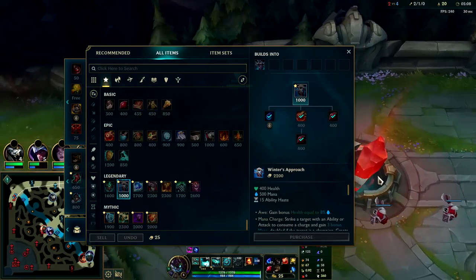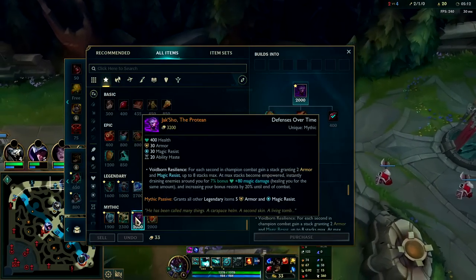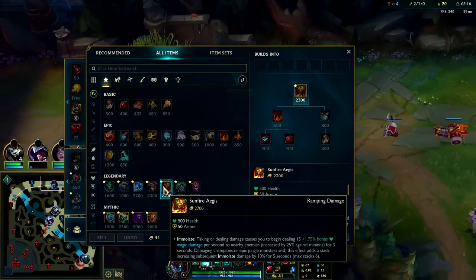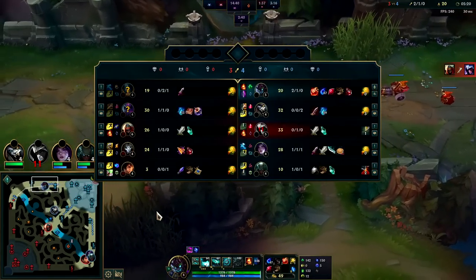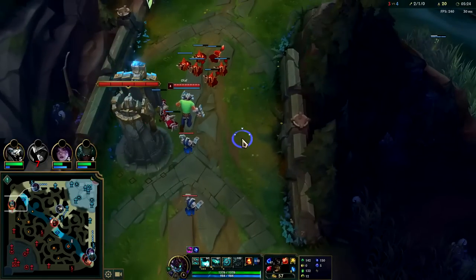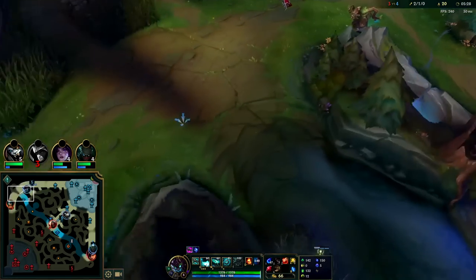After Winter's Approach, if the enemy jungler and top laner are opposite damage types you want Jak'Sho. If they're the same damage type — both physical — you want Sunfire Aegis. But since Evelyn's AP and Olaf's AD plus he has true damage, Jak'Sho is going to be better than Sunfire. At this point you don't need Sunfire to shove wave — Sunfire does way more damage against champions than it does against minions.